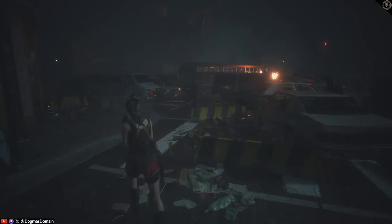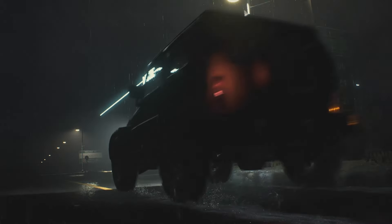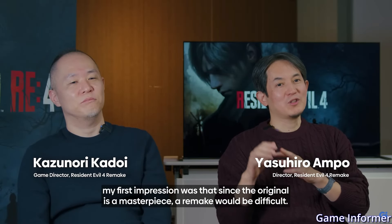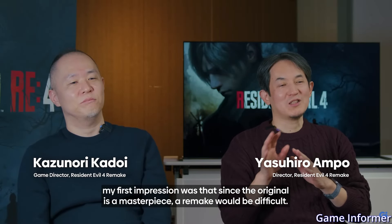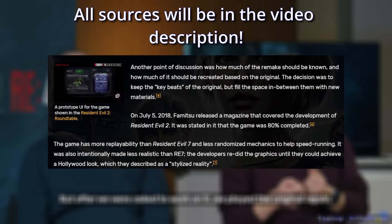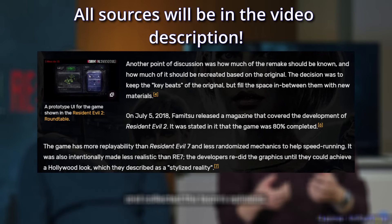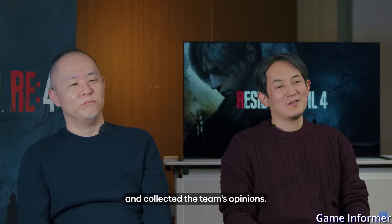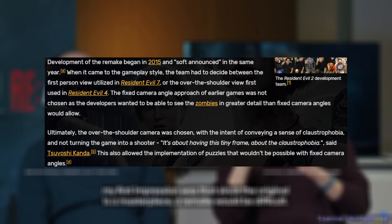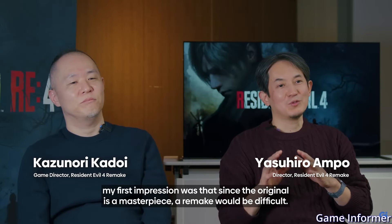Let's see how we got here by discussing Resident Evil 2's development history. RE2R entered full production in 2015 with series veteran Kazunori Kadui serving as the creative director. Kazunori has been involved with each of the mainline Resident Evil games since the very first one. With RE2R, the team endeavored to return to a more classic survival horror design by reducing the random elements prevalent between RE4 to 6. Additionally, the team went back and forth on the camera perspective, eventually landing on the third-person camera. The classic third-person camera was leveraged because it captures a sense of claustrophobia and prevented the game from feeling like a shooter, which is presumably how they perceived RE7.